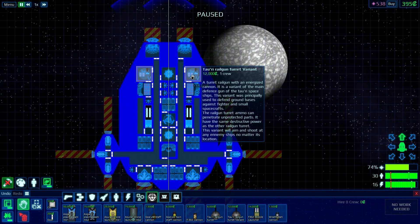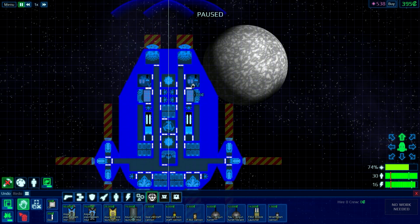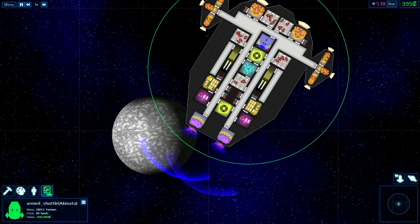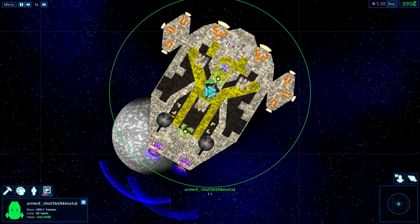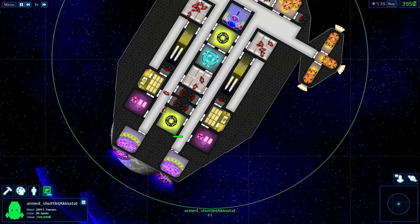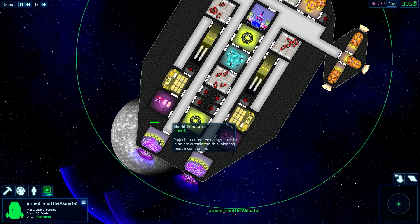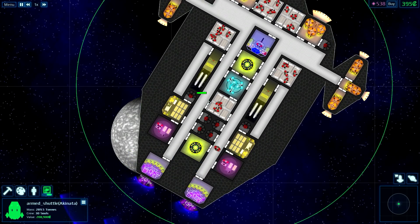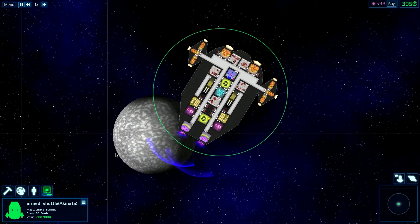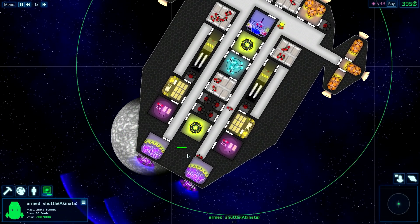We're also using the Railgun turret variants, which can also go inside the ship. So this ship is completely not exposed — that's the word I'm looking for. We've got some shields up here. I would say this corridor is weak. I don't know if that'll be a problem. We will see.